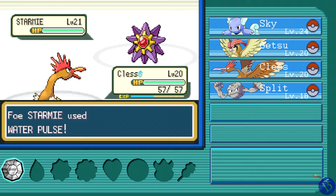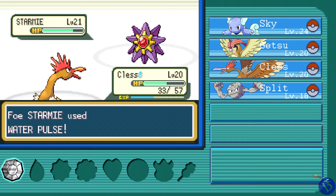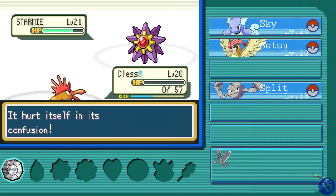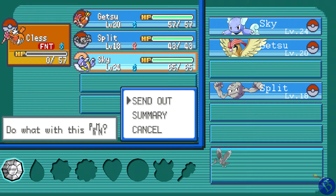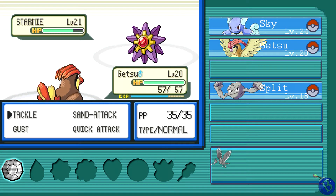Oh, this might hurt. It confuses as well — that's no good. Come on, you can shake your way out of it Clest, don't hurt yourself. It has a lot more Defense than I was expecting. Oh no — we're definitely gonna have to get Clest out of there. Oh no, no! Clest — our first death, caused by his own confusion. Why did you have to go? You just evolved! And he's gone.